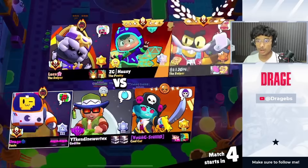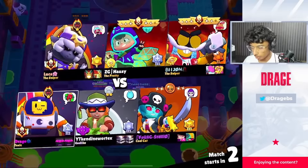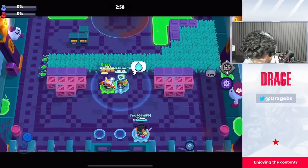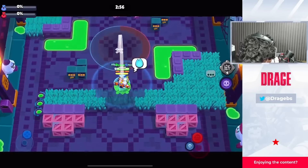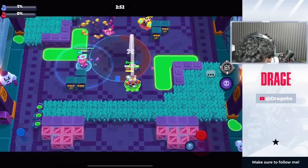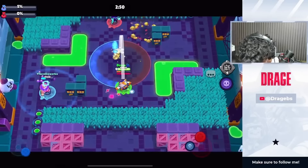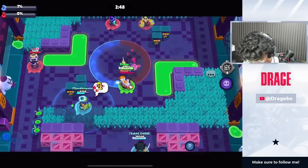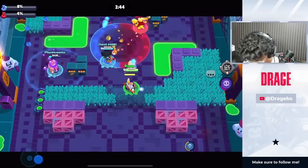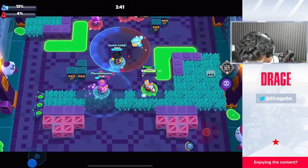Number 8 is Sprout — a weird one, but Sprout has suddenly emerged as a good thrower, especially in Knockout. Sprout just seems to be the best thrower to go in Knockout. I do get Knockout quite a lot, so I tend to play Sprout quite a bit.